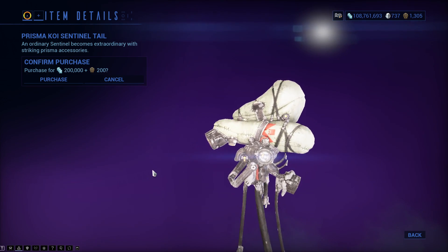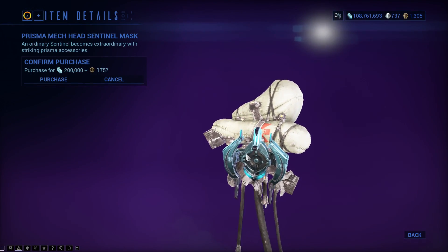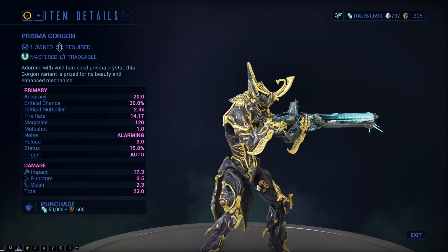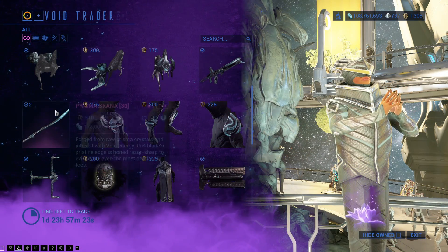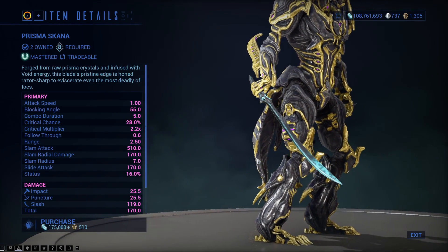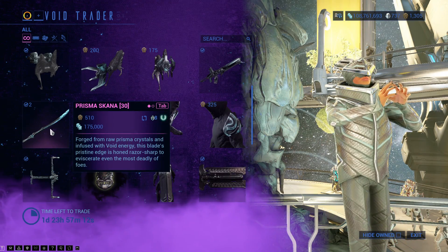There is the Prisma Jet Sentinel Wings, the Prisma Koi Sentinel Tail, the Prisma Mech Head Sentinel Mask, and probably better — Prisma Gorgon, a primary weapon, still a pretty good weapon. Usually comes with a Tosun Skin when that turns up; instead there is the Prisma Scanner, a really good secondary weapon — not amazingly good, but it is still a good melee weapon.